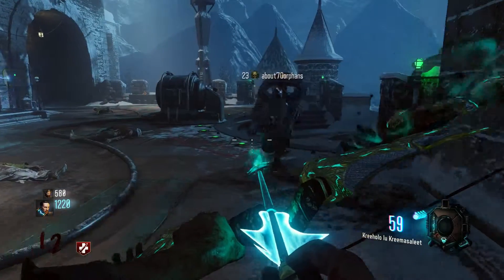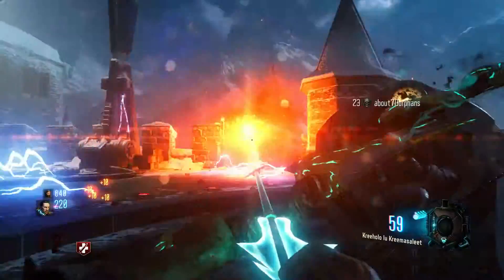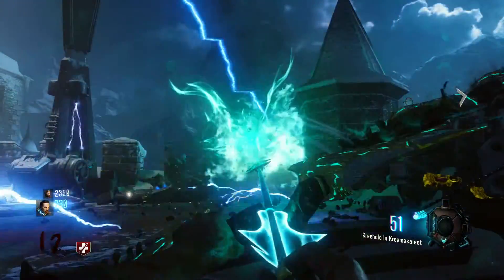The first thing you're going to need to do is kill the Panzer for the first part — he'll just drop it. After you kill him, I recommend trapping him with a Death Ray, and boom, he's easy on round 12 and you've got your first part.